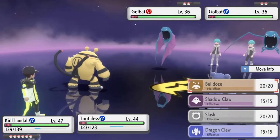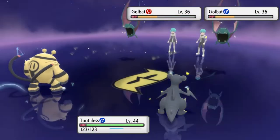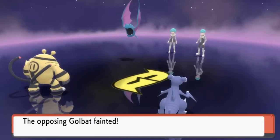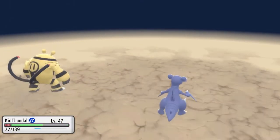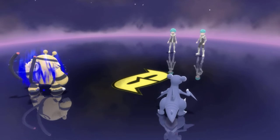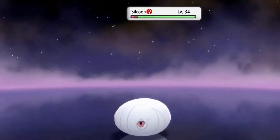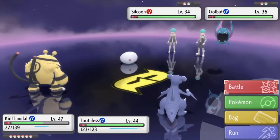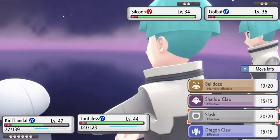I'm gonna go with Bulldoze — ah, that probably wasn't the best idea. Just like that we have defeated both Golbats at the same time! I kind of messed up because Bulldoze is going to affect Electivire too. Our speed has fallen, and they're coming out with a Silcoon and another Golbat. Let's go right ahead and do another Discharge and try not to hit my own Pokemon.